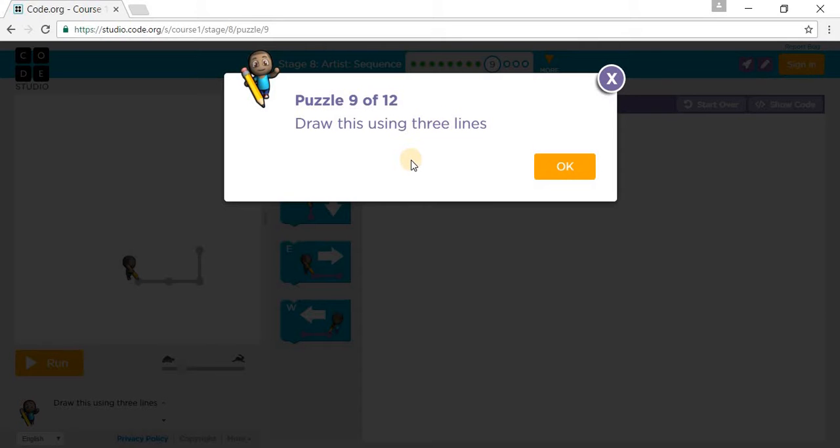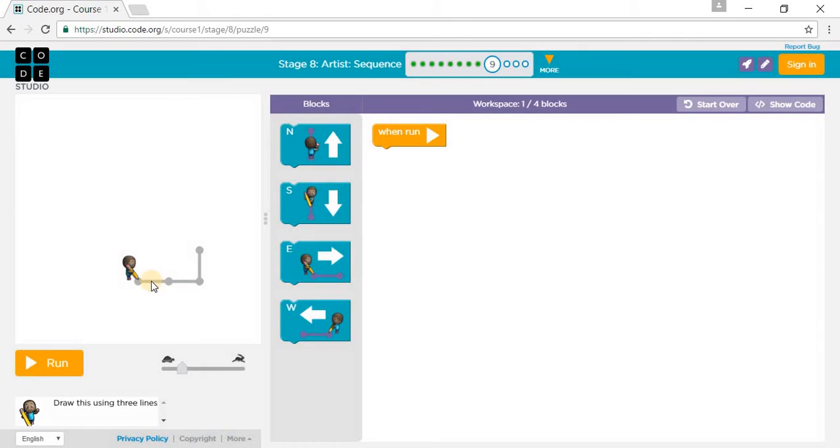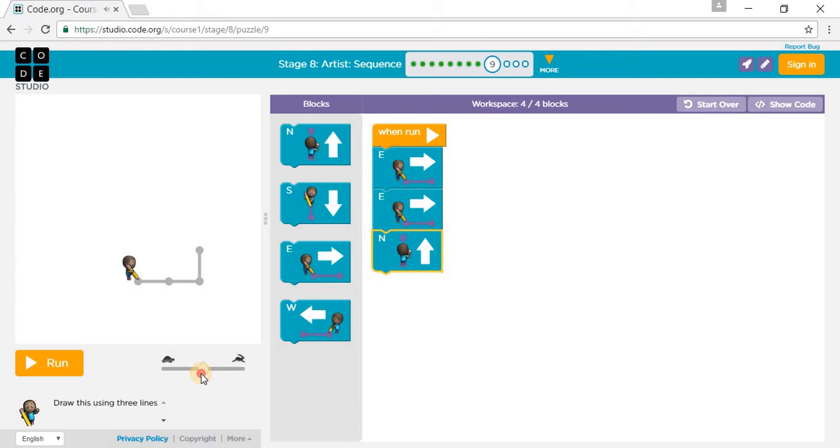Let's go to puzzle nine. Draw this using three lines. So we go one east, two east, and one north — one east, two east, and one north. Press super fast speed. Actually, I'm putting it medium this time, right there.